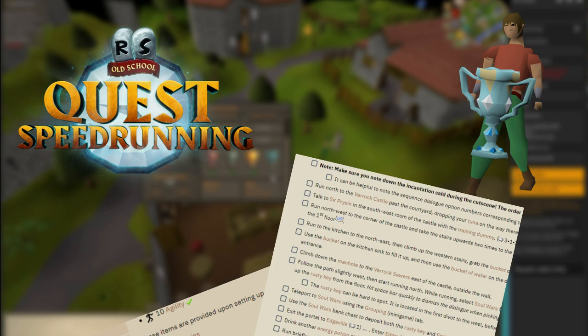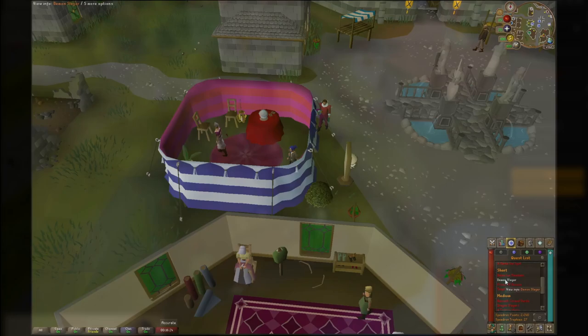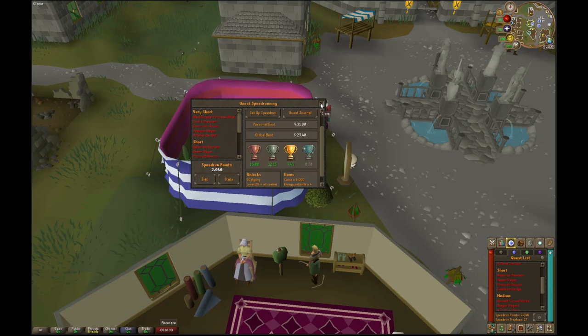Hello and welcome to my Platinum Speedrunning quest guide series where we play through each quest step by step alongside the speedrunning wiki guides to help you achieve your speedrunning goals. Today we are going to be looking at Demon Slayer, which has a Platinum runtime of 8 minutes and 30 seconds.